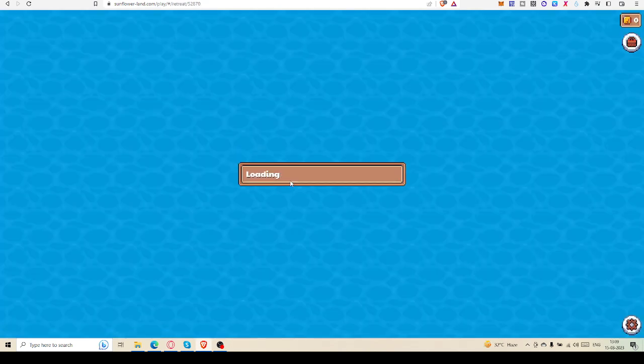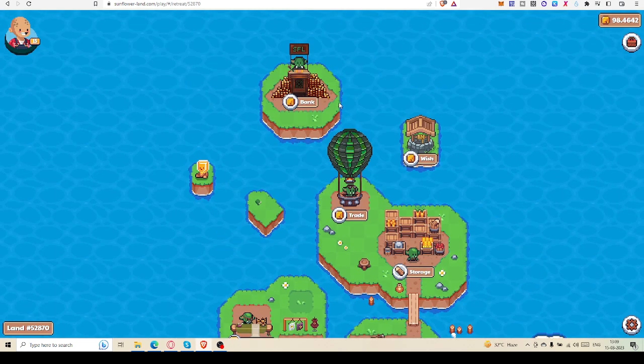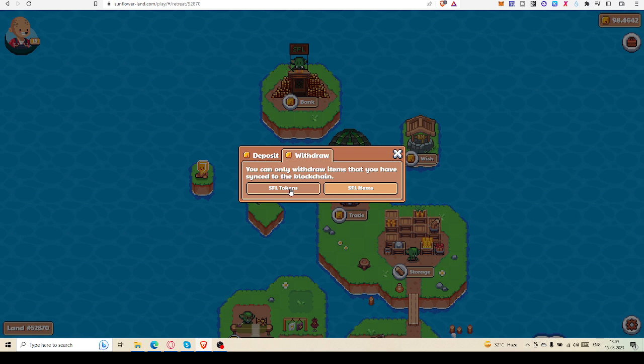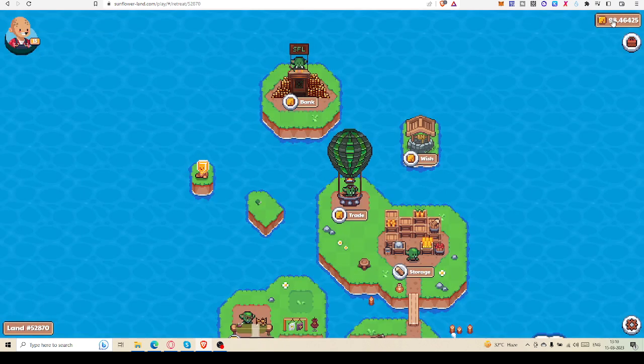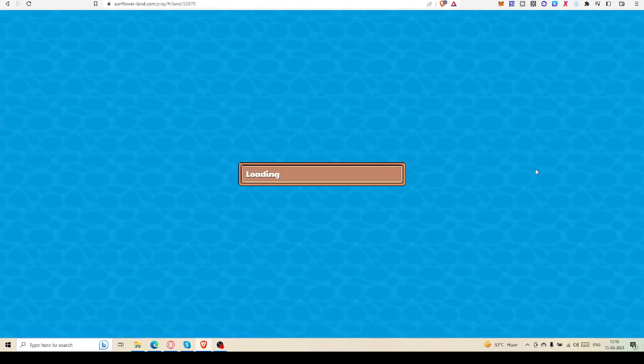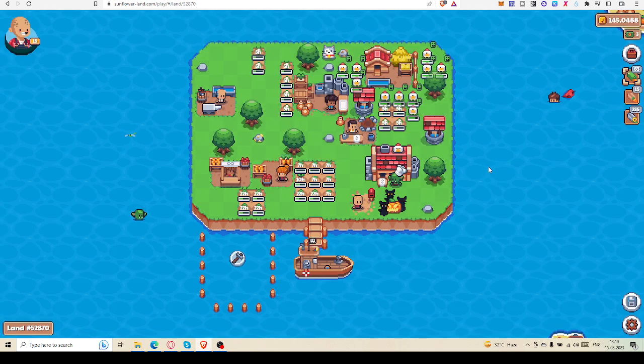Right now I am going to go to Goblin Retreat and the bank. I will use the bank here — you can withdraw your SFL token. One thing you have to keep in mind: you can see it's showing 98 SFL, but eventually I have more than that. If you go to home you can see 145 SFL.